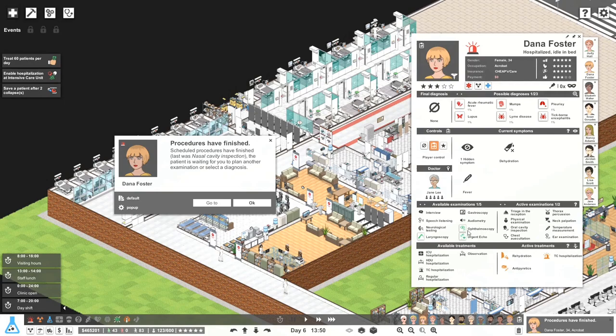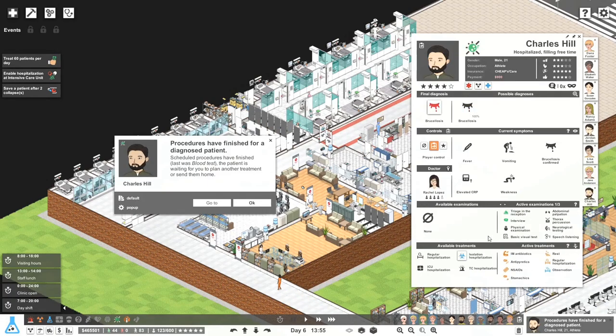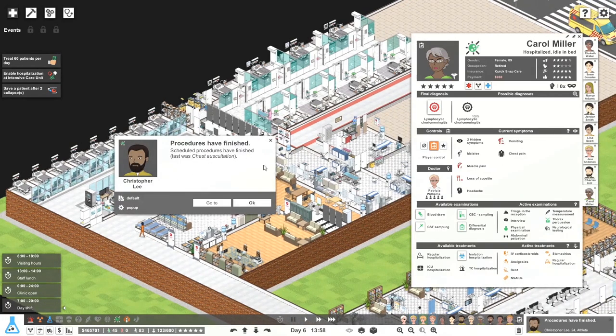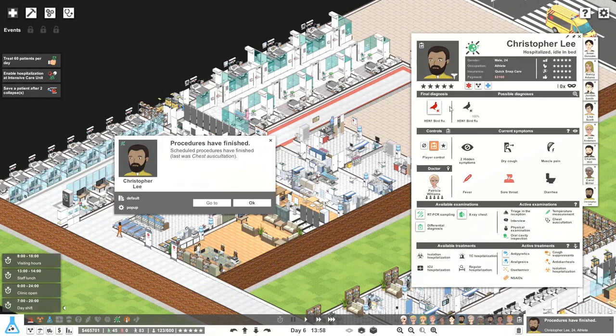Nasal cavity — you've been checked. Let's do urgent echo, FAST, heart monitoring — do all of that and see if we can figure out what's going on. This one should be done, no problems. You're okay — no flashing. What are you saying? This is our H5N1 bird flu patient — let's throw in some more stuff we're treating with. Those are actually running, that's not a problem.